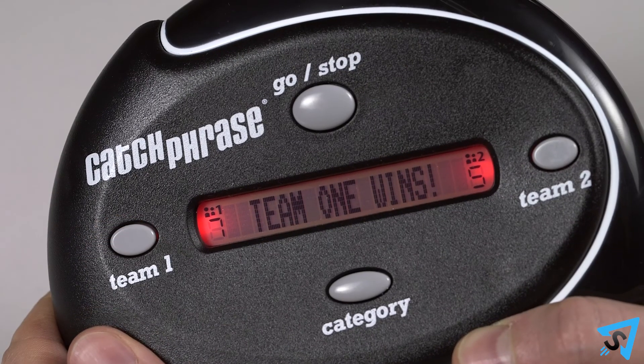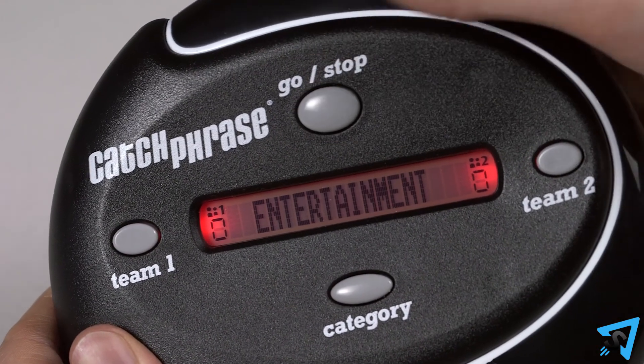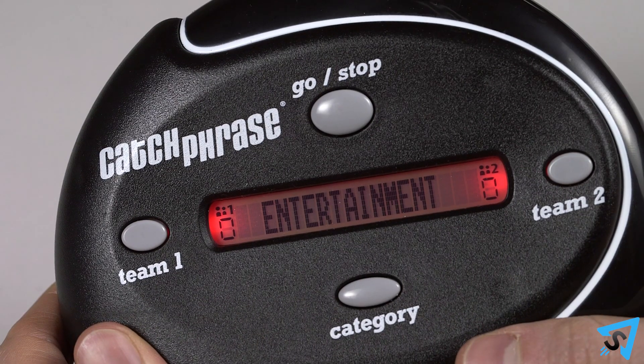After you have scored points for the round, the team holding the game unit begins the next round by starting the timer and pressing next. The first team to reach 7 points wins. If you want to continue to play, press and hold the start-stop button and the scores will reset to 0.